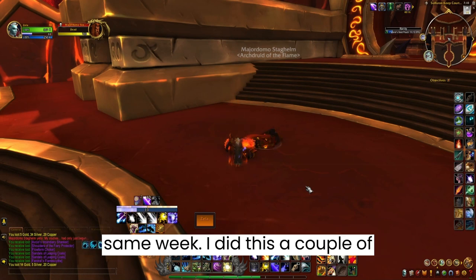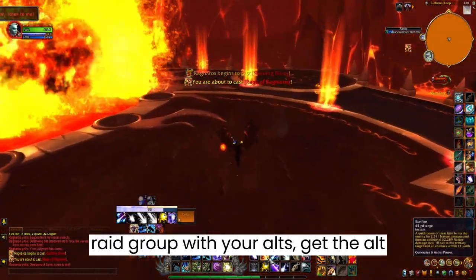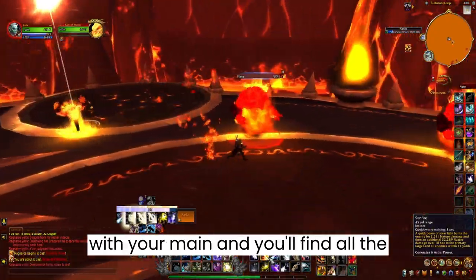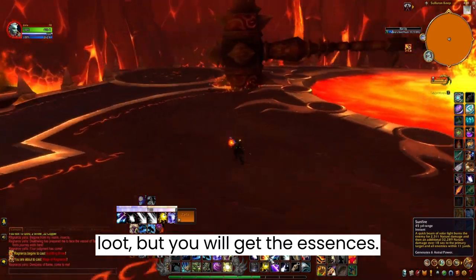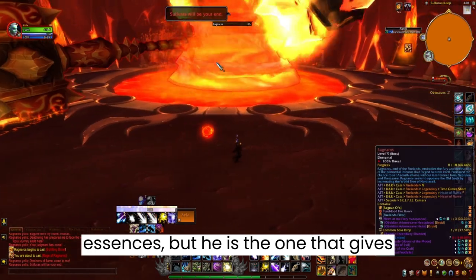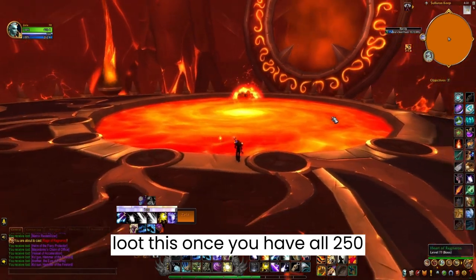I did this using my alts — set up a raid group with your alts, get the alt into the raid first, relog and enter with your main, and you'll find all the bosses alive. You won't get loot, but you will get the essences. Keep in mind that Ragnaros does not give essences, but he's the one that gives you the Heart of Flame — you can only loot this once you have all 250 essences.